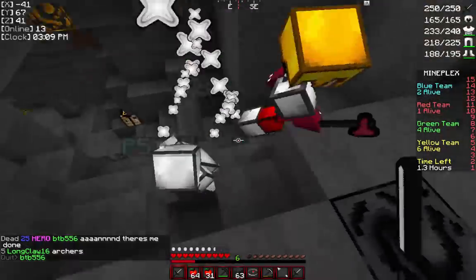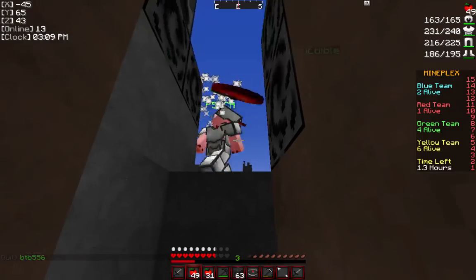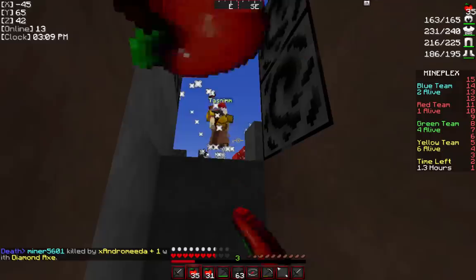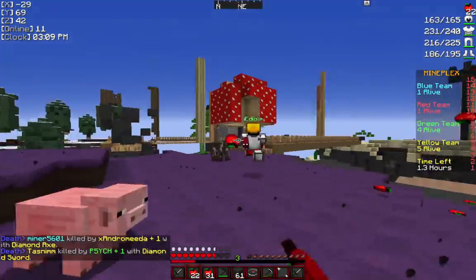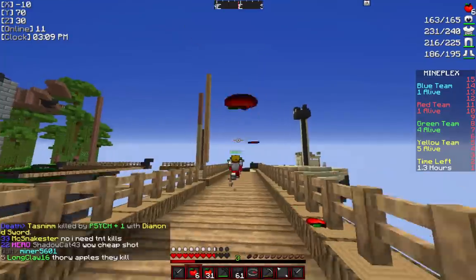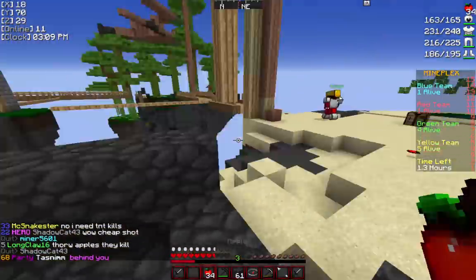Food for the Masses: this achievement is basically getting 20 kills with apple, which is pretty annoying. Some of my basic strategies for trying to get fast and easy apple kills: first, conserve your apples. Second, know your damage values. For example, an iron sword is a four-shot for anybody with no armor; the diamond sword is a three-shot.